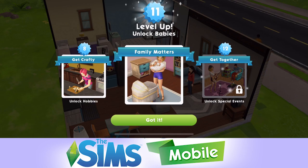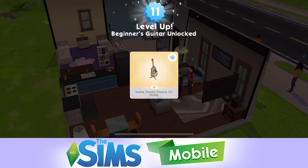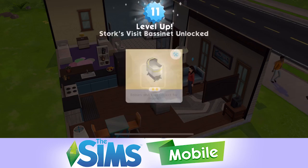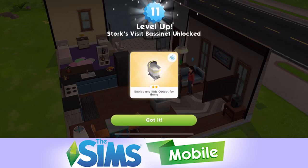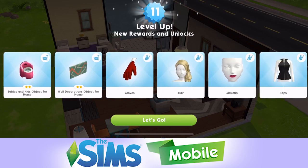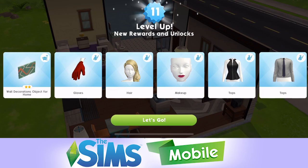They need to get married and have a baby - yeah, we've got plans for Owen! Poor Fairy Dust is just going to work all the time and Owen is having all the fun. We also got Beginner's Guitar so we can do the guitar hobby. And storks visit, bassinet unlocked - all sorts. And then loads of objects - just a couple of baby objects, some hair, some makeup, some new clothes. That's all good.